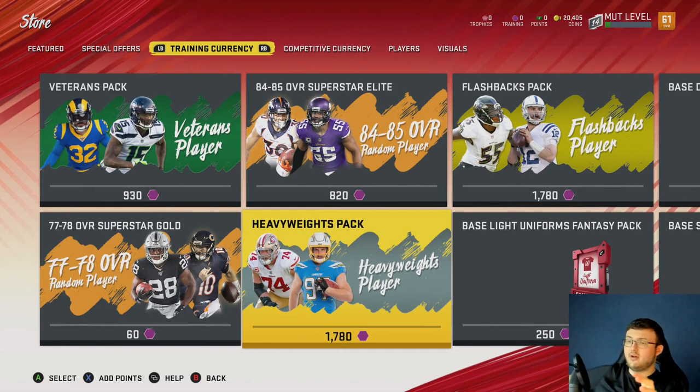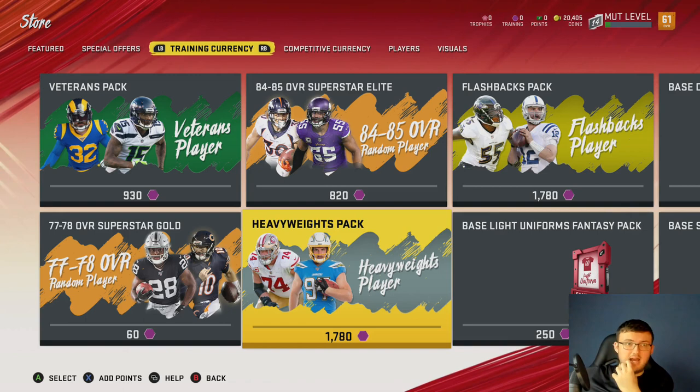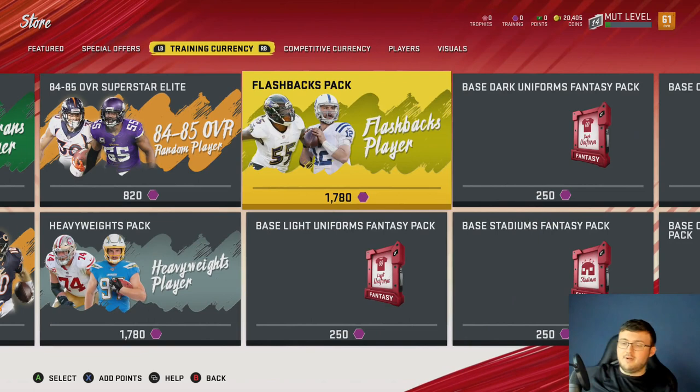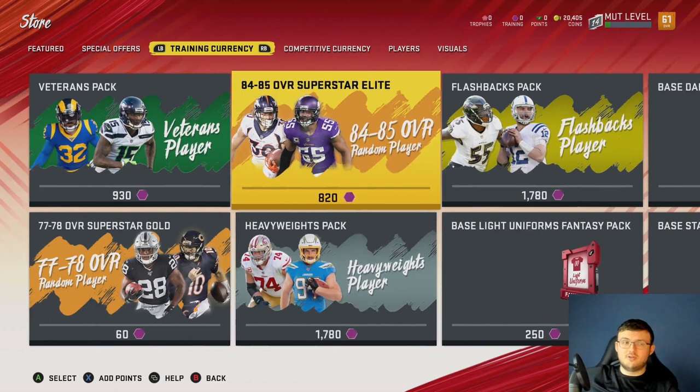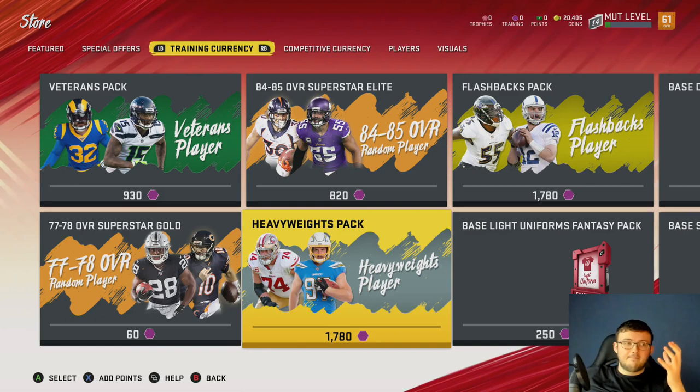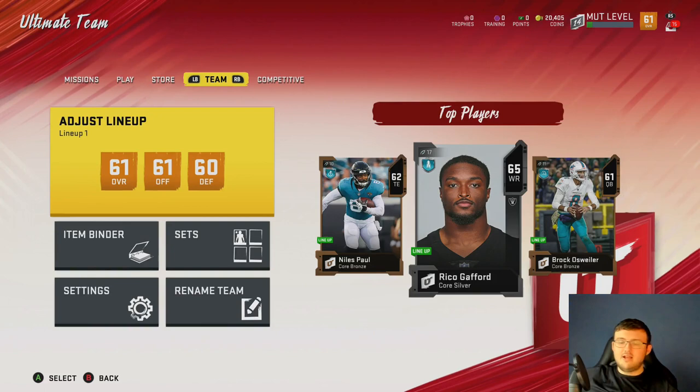You open up two heavyweight packs or two flashback packs — will you make your coins back? Depending on your pulls, you might. My opinion is go with heavyweight. Flashbacks don't have enough cards going for a high enough price. Heavyweights — you've got Joe Saley, Lane Johnson, a couple of them already going for like 9,500,000 coins. Not bad. This is how I've been transferring and making coins — farming accounts especially early on right now, taking advantage of free coinage transferring over to free packs. This is the best way to make coins right now.